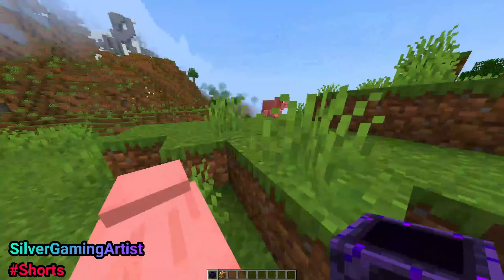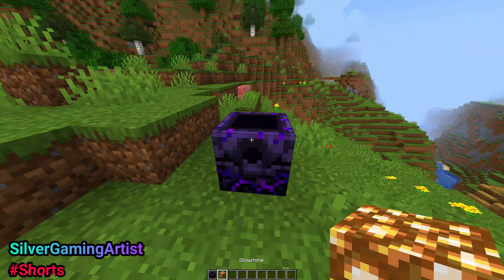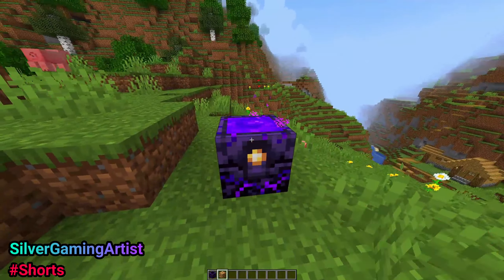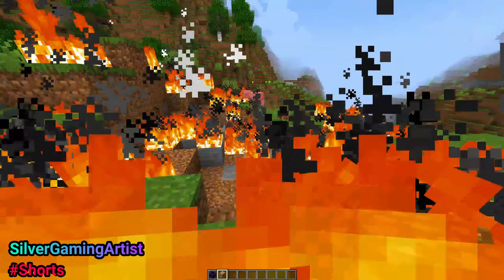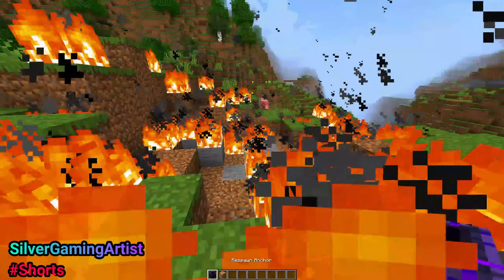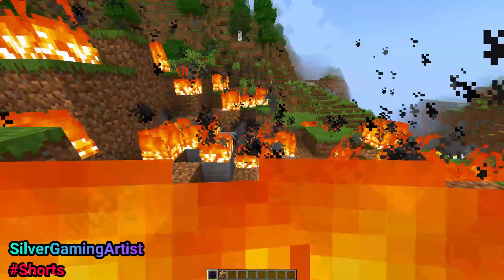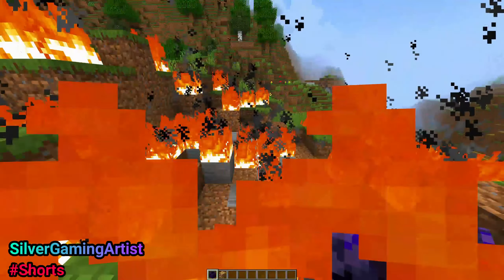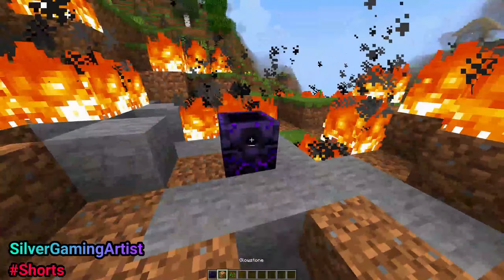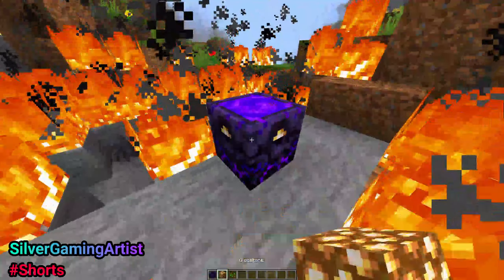Check this out — if I place a respawn anchor, get some glowstone, and fill it all the way up to the maximum, then right-click it, it explodes! I was checking out the 1.18 update and that's what I came across. It's crazy, I don't know how I didn't notice earlier, but I'm sure some of you didn't know either. Look at this — it explodes! Time to make some explosions.